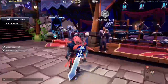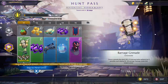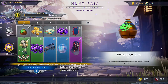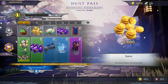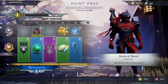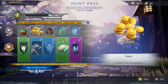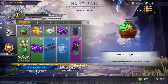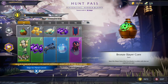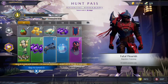Over here is a special vendor for your Hunt Pass. You do quests, cut off monster parts, and get points to increase your Hunt Pass. As you level it up you get different rewards. The bottom tier is for the premium pass which you have to pay for — it was a thousand platinum, which is normally ten dollars.